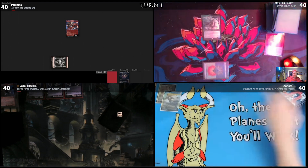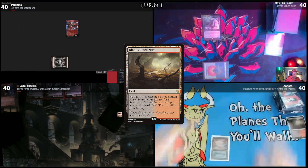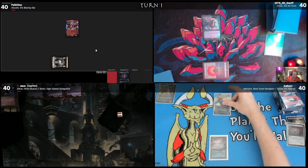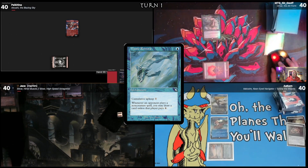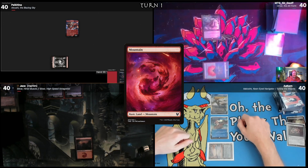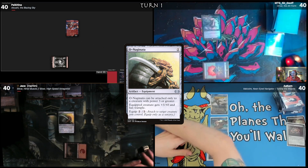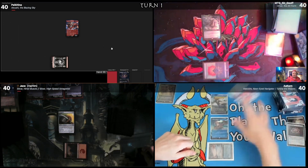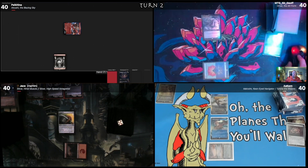Acorn passes the turn. Upkeep, draw — I'm going to Bloodstained Mire, tap and crack it. I'll play a Jeweled Lotus, tap and crack, casting Malcolm. I'll tap for blue and cast Mystic Remora. I'll pass the turn. I will draw — my turn's not as good. I'll play a Mountain, tap for one, and get out an Ognanata — it's an equipment that gives equipped creature +3/+0 and trample, and I can pay two to equip. Is that a Mystic Remora trigger? Yeah, you can draw. I'll pass the turn — I don't have any other follow-up.